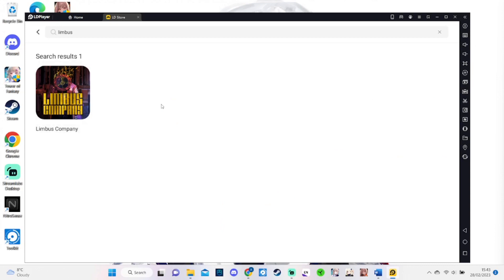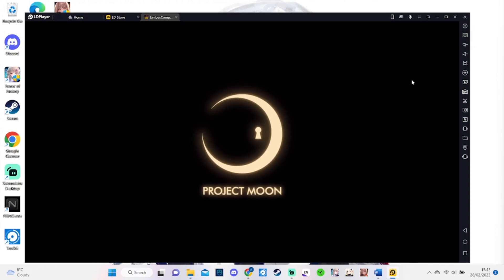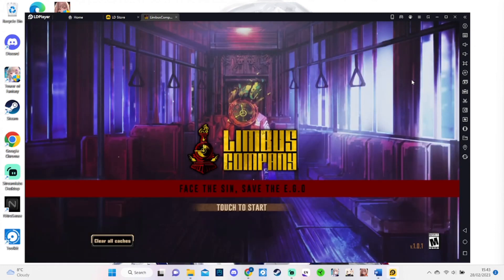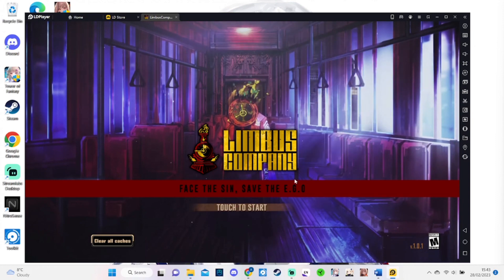So what else can you guys do? Do I have a great application for you! I would actually recommend using LD Player to download Limbus Company and then you can actually play this amazing game on your PC. The issue with the Steam version was the fact that you could not reroll on that. However, because this is an Android emulator, in Limbus Company LD Player you will be able to reroll there as fast as possible and you have a bigger screen.